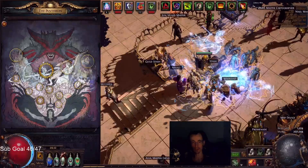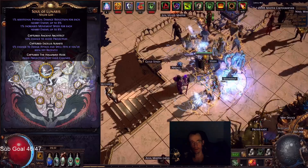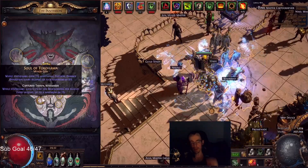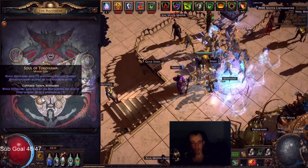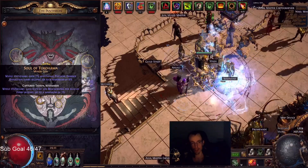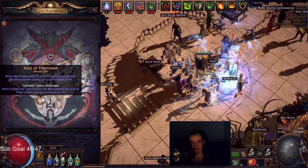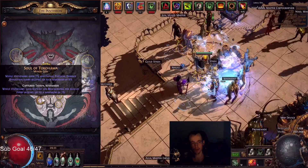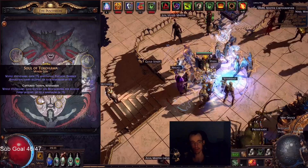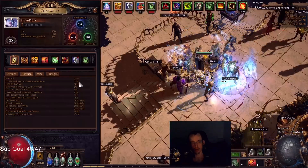Viewers keep asking what my Pantheons are, so I'll include it in the video. Lunaris, fully decked out. And I've been using Tukohama when doing Blight because you are stationary - it's a free 8% Physical Damage Reduction and 2% Life Regen. This is the best thing I could think of for Blight to just abuse and see how much the Physical Damage Reduction makes a difference.